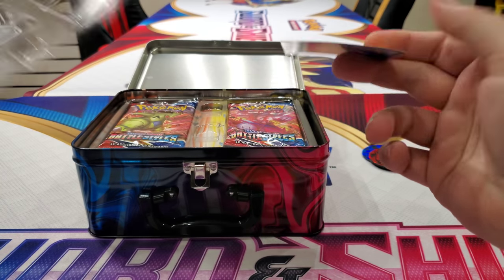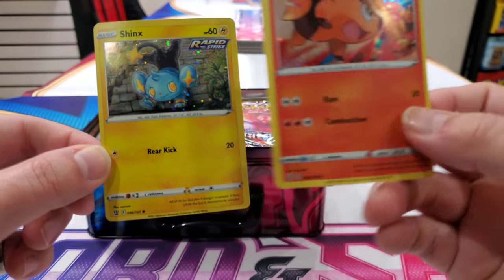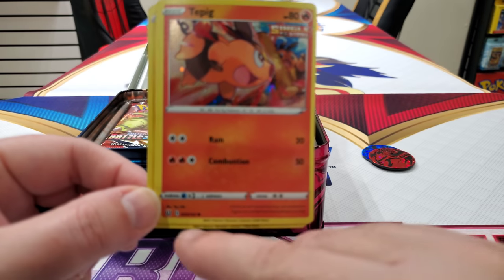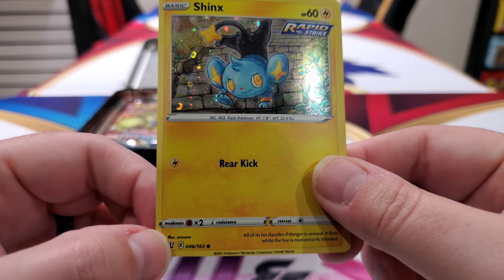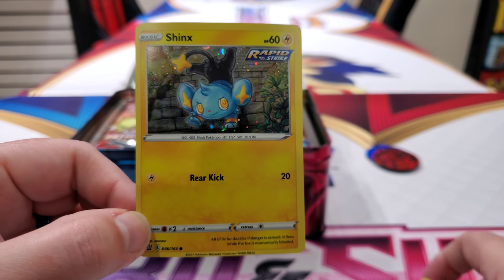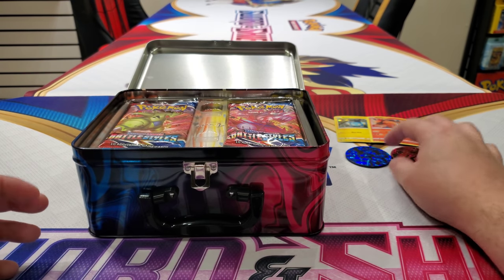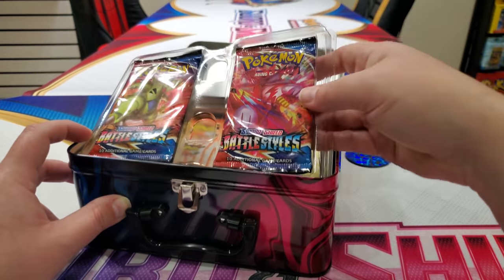Where's the code card? Maybe it's in there. You don't even get a code card. You get a Shinx holo and a Tepig holo. Not even promos — they're just alternates, not even official alternates. But it's just a Shinx and a Tepig. Not the greatest promos. If you're a promo collector, I guess that's okay because you can skip out on having to buy this. But I would still buy it for the secret inside.